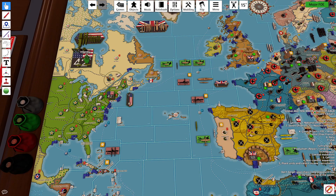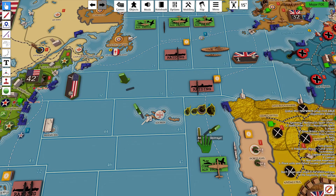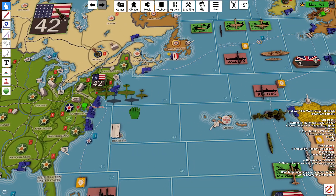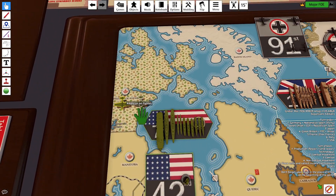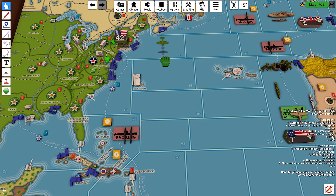The 7th fleet will take 6 units on the 3 transports: 2 marines, 3 infantry, and a cavalry, and move 1, 2, 3 into Sea Zone 48. The fighter on the carrier will stay. The two jet fighters in New York will move 1, 2, 3, 4 and land on the carrier in Sea Zone 48. The fighter in Sea Zone 30 will move 1, 2, 3 and land in the southern United States. That is all of my non-combat movements.